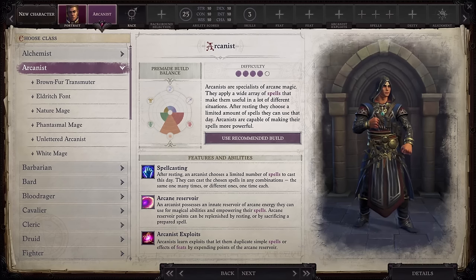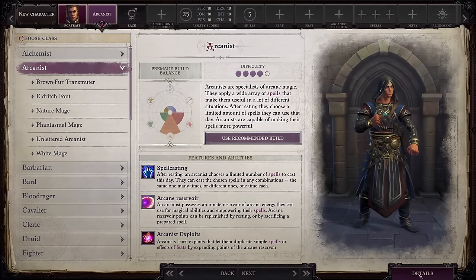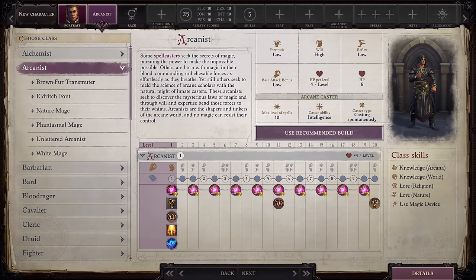Arcanists seek to combine the science of arcane scholars with the natural might of innate casters. The class has a low base attack bonus, a max spell level of 10, and its casting attribute is Intelligence. Its class skills are Knowledge Arcana, Knowledge World, Lore Religion, Lore Nature, and Use Magic Device. The class only comes with proficiency in simple weapons. Wearing armor can cause your spells to intermittently fail.